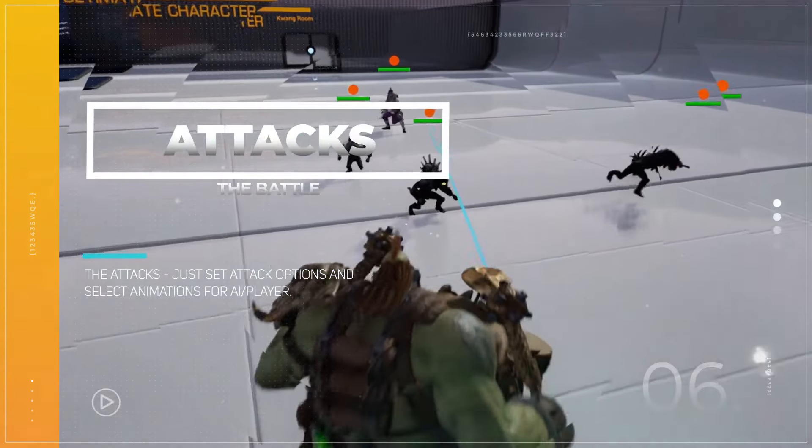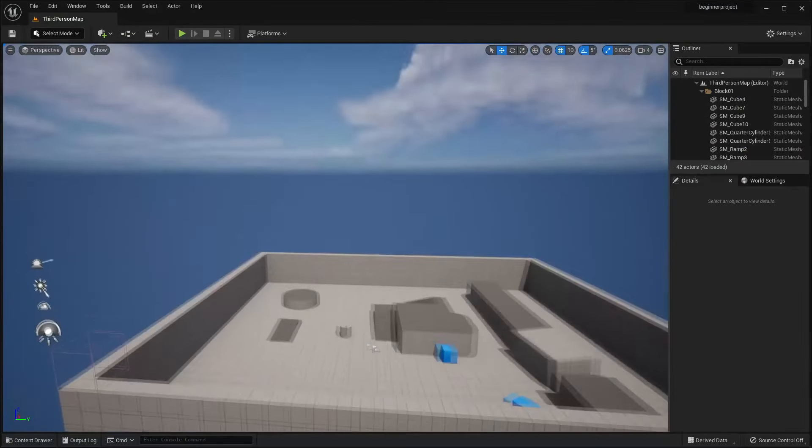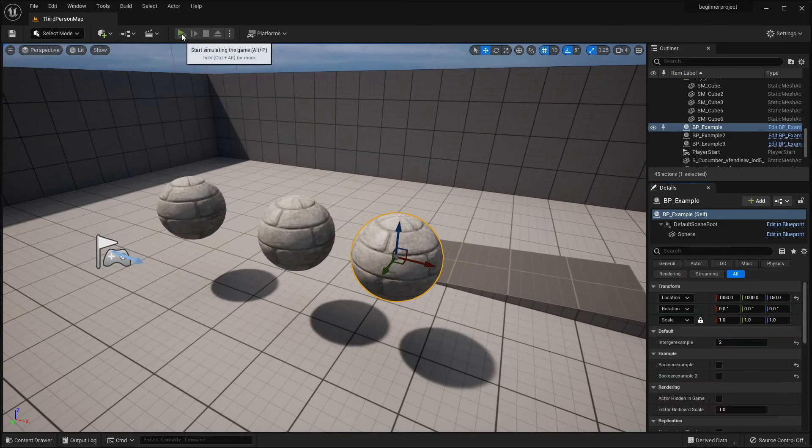Hello! It's the first Tuesday of the month, so that means Unreal Engine has released 5 free new assets for all its users. In this video, we're going to cover the 5 free assets that they released this month.